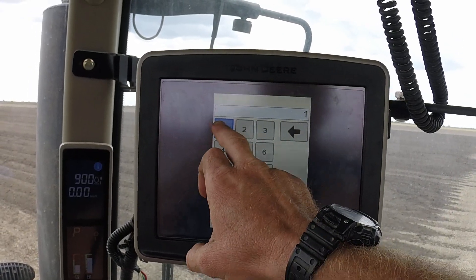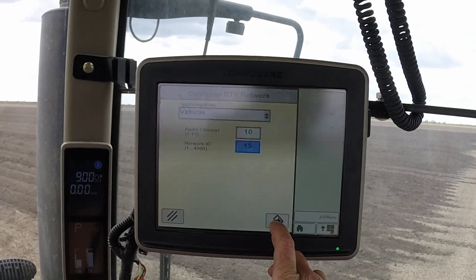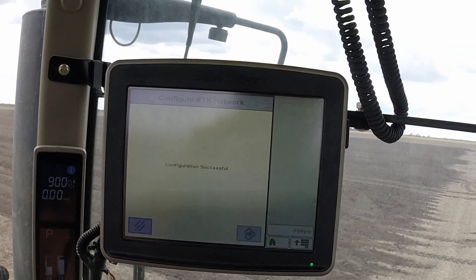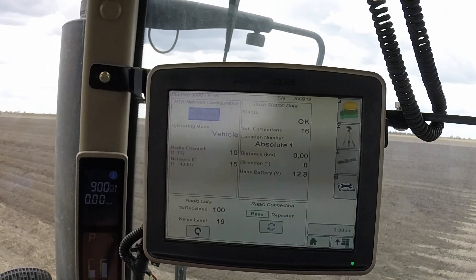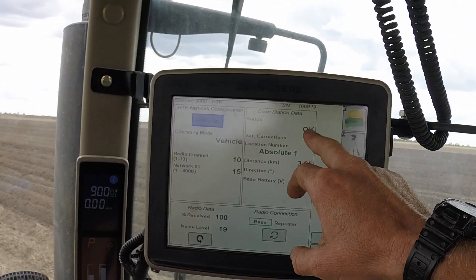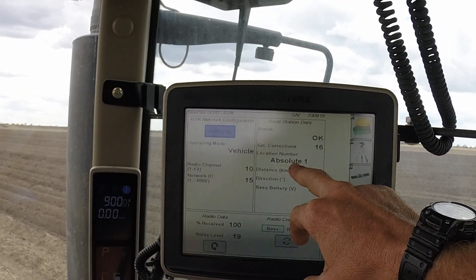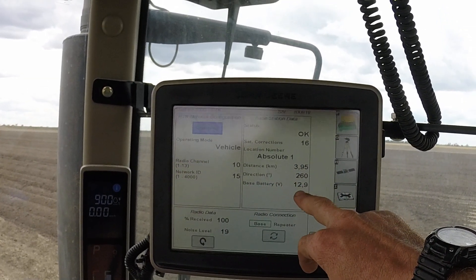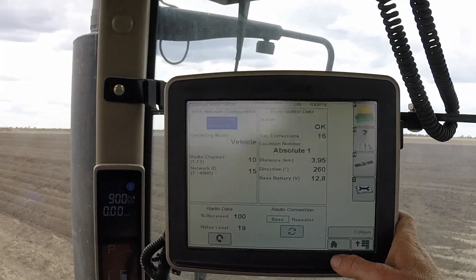In this case the radio channel is 10 and the network ID is 15. Put both of those in, then click the accept button and it will go through the process of configuring the radio. Within the receiver there's a radio that picks up the RTK signal from the base station. That was successful — we've got base station data, base station location absolute one, 3.95 km from it, and base battery 2.9. It's got all the details of the base and we are ready to go.